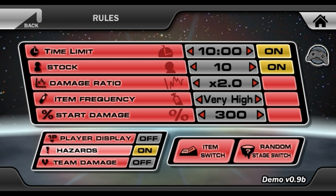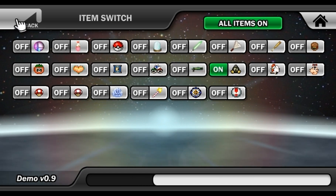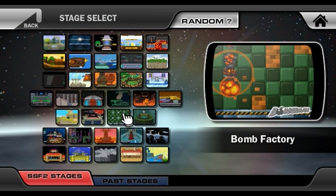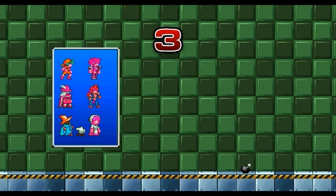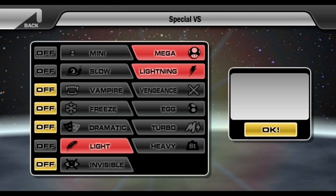I've put up all the rules: items are set to Very High, damage ratio is 2.0, starting damage is 300, hazards are on — it's very important to put these on to make the challenge legal. The Bob-omb is set to Very High. I forgot to go to Special Versus mode, so let me fix that.